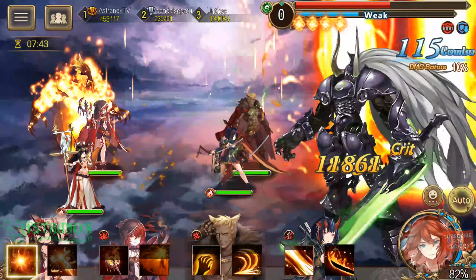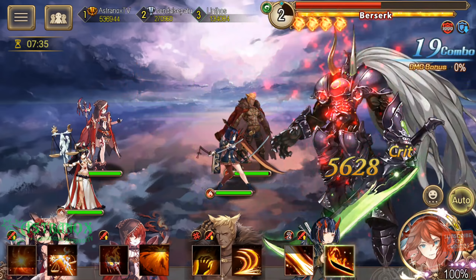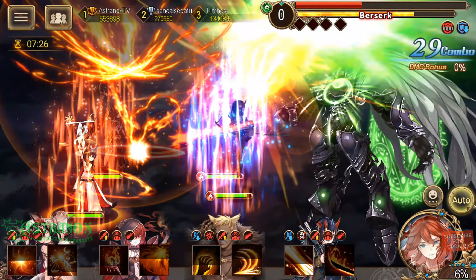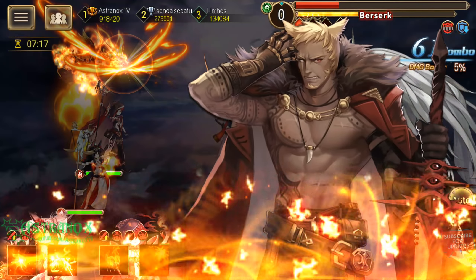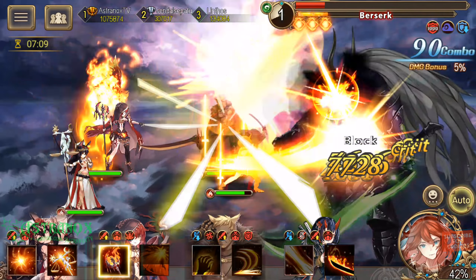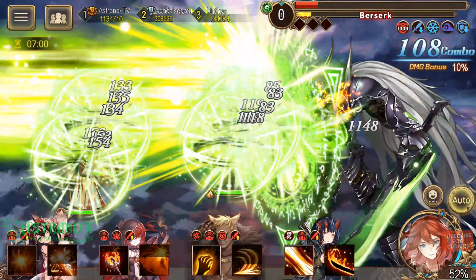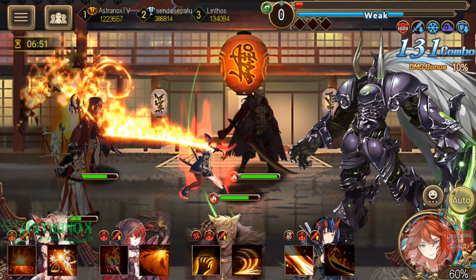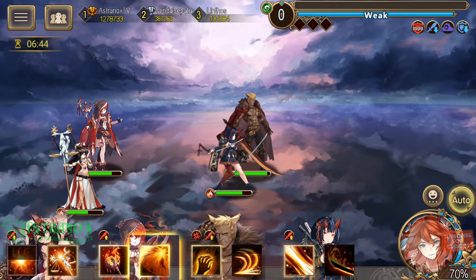Mao is my main damage dealer in the back with a fire elemental attached to her — check out my Mao review for details. Neferu heals and buffs the team's damage. The heal is nice and removes debuffs like defense down and attack down across the whole team, but it does not remove damage over time effects — you need a character that specifically removes damage over time for that. It seems like Garcia's ultimate cooldown goes about halfway in around 15 seconds against multiple enemies.